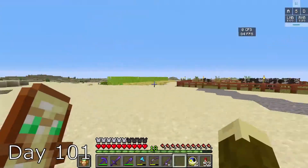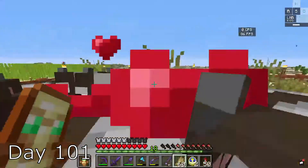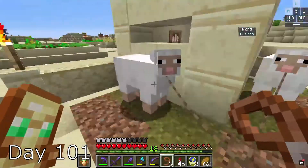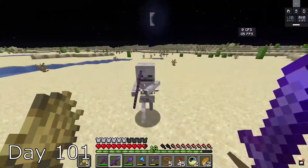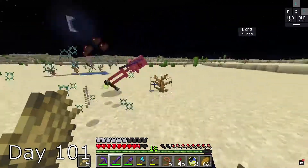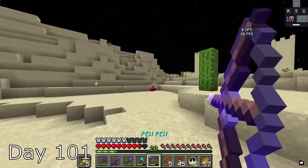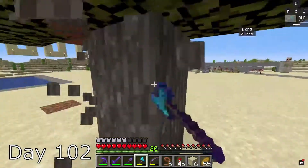On day 101, I begin by farming some wheat so I can breed some of my cows, and then I go out to find a village. This is where I got some sheep, and I took them home with me. It was a long journey, and even harder after it turned night. There were all these mobs and my sheep almost died by a creeper. But I was able to take them home, and on day 102, I began to build their pen.